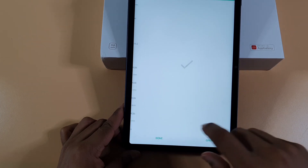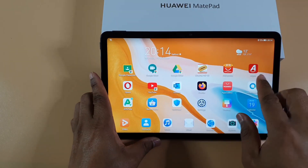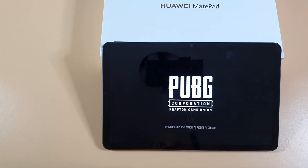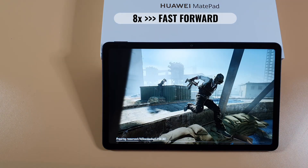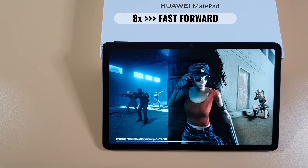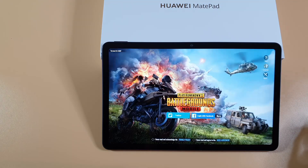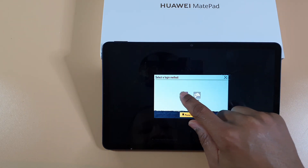That's done. Find the game on the main screen, just open it up, and tap allow. That's now installed. Going in as a guest.